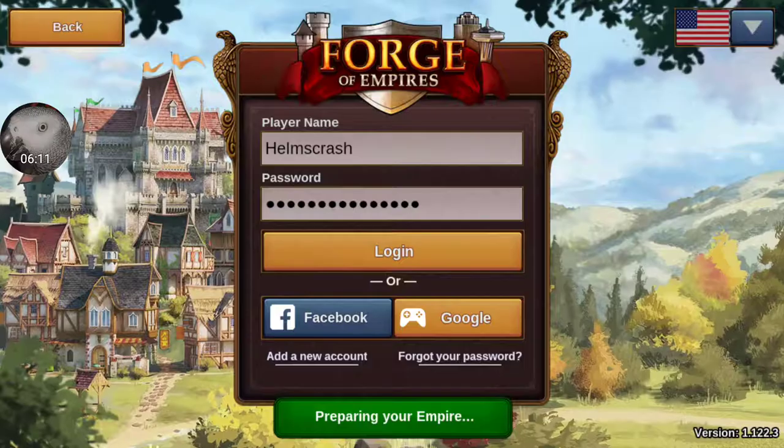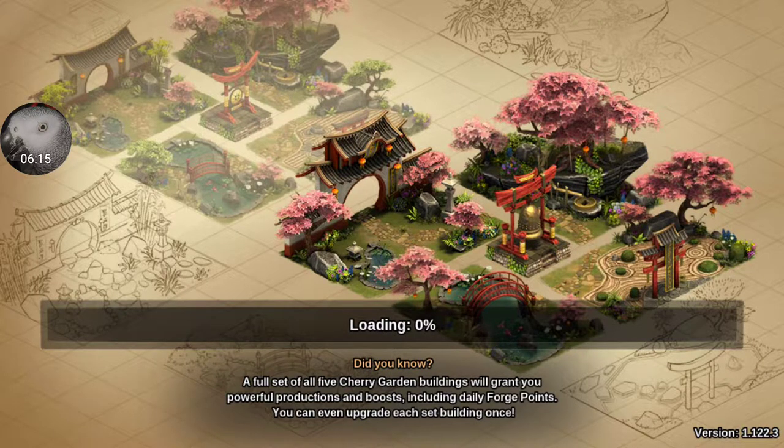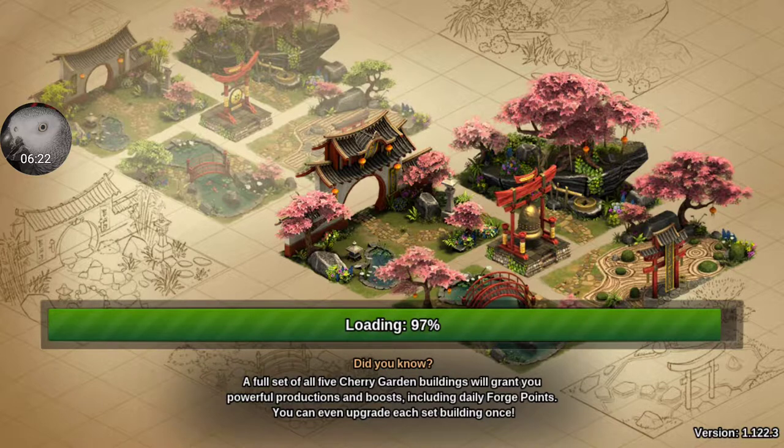That was the Industrial Age account. This is the Iron Age one. This one only has two of the buildings. The load time isn't too bad at night on Wi-Fi — during the day it's a bit slower.